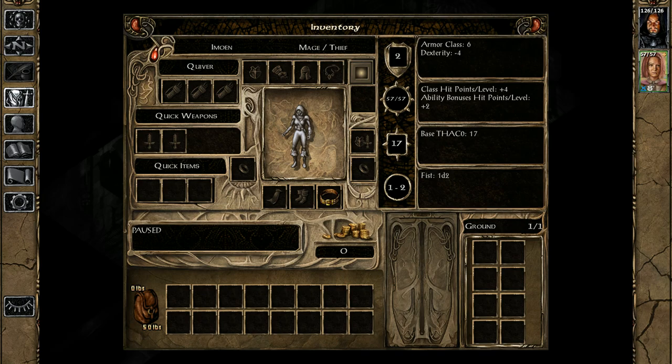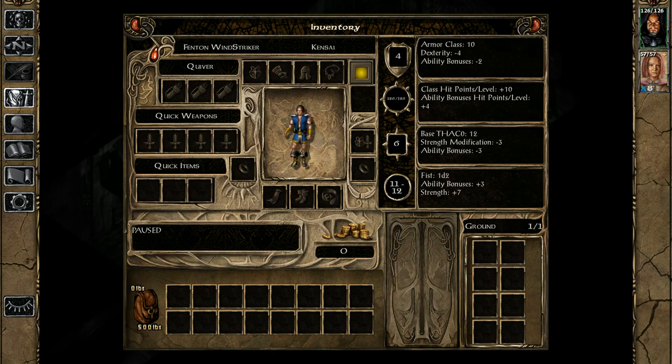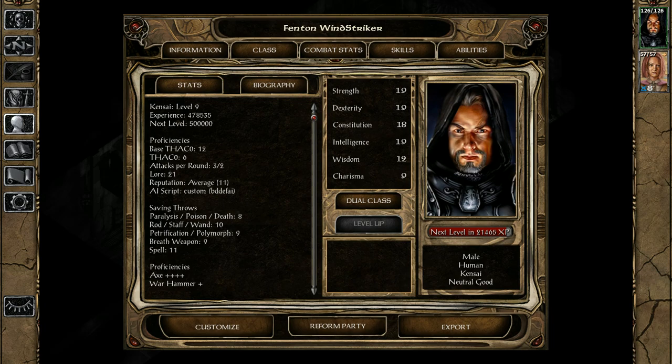Your inventory shows your weight in the lower corner — stronger characters can carry more. Certain quick slots open up depending on your class. On the right-hand side is your armor class: the lower your AC, the less likely foes will hit you. Your THAC0 and constitution affect your hit points. For example, if your THAC0 is 17 and the foe's armor class is 1, you need to roll a 16 to hit them. Improve your THAC0 through weapon specialization and items. Magic weapons are important — go look for them. Plus 3 or better is ideal, especially against Demons.